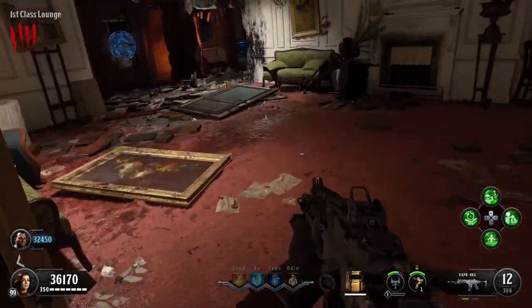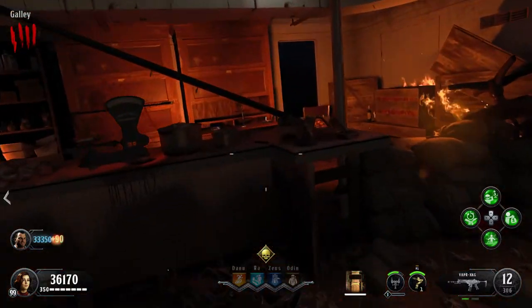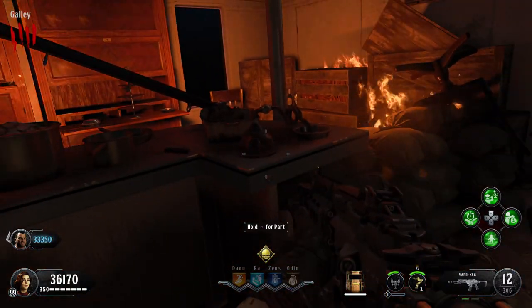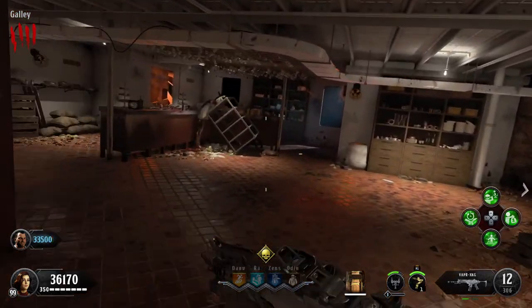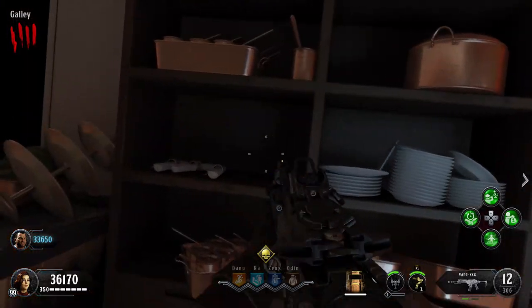The next place we need to go is the galley, or the kitchen area of the map. You'll find the funnel here on top of this bench. If it's not there, sometimes it can spawn on the other side of the room, on top of this shelf.